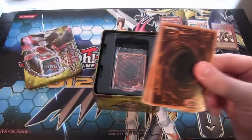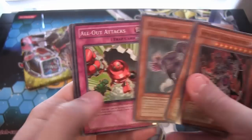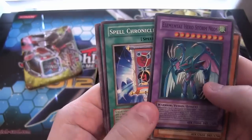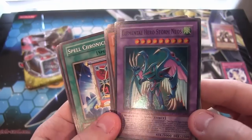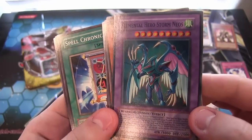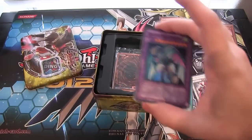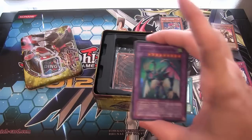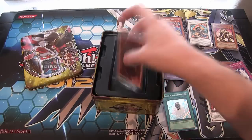Let's see if we can get you Bell. And we have El Interhero Storm Neos. It is a Super Rare, and Spell Chronicle. El Interhero Storm Neos — I like that card, though. It's another one of those. I like the Neos Fusions. I think it's one of the cooler looking ones. But unfortunately it just isn't as good effect-wise when you compare it to the others. I never try to be too negative on a card, though.